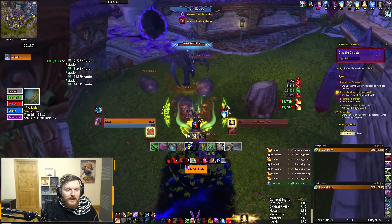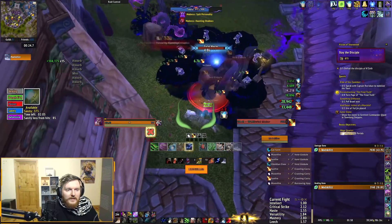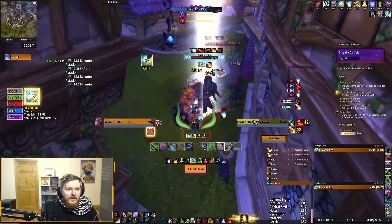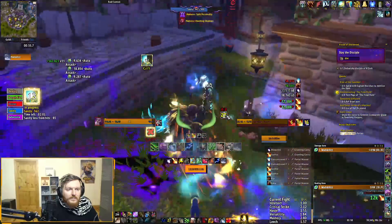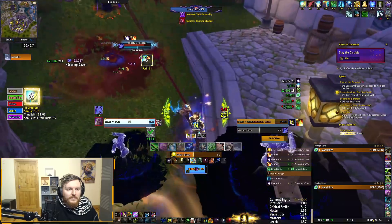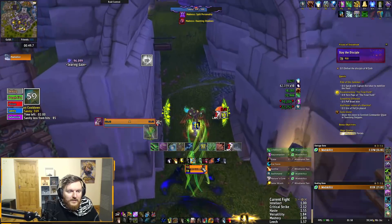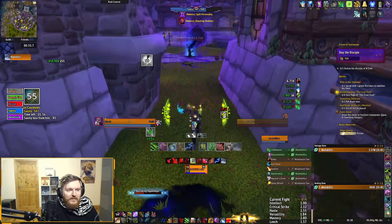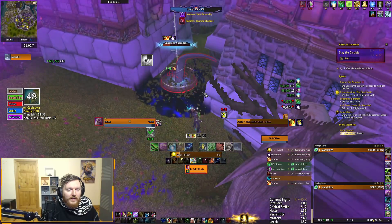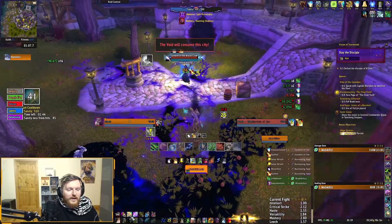I'm gonna use my trinket on this guy - okay I used it on the wrong globule, that's perfect. Okay we got this proc, it's perfect. I actually hate this mob here man. Look at the amount of damage it does, it's actually insane how much damage these eyes do. So I wasted my trinket which I'm quite unhappy about but I'm still in combat with something. I'm gonna wait for split personality to go because I kind of want to go into stealth.